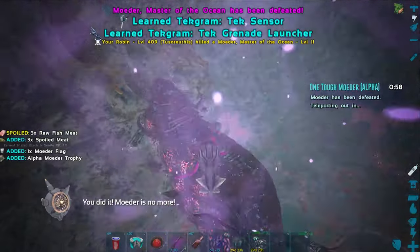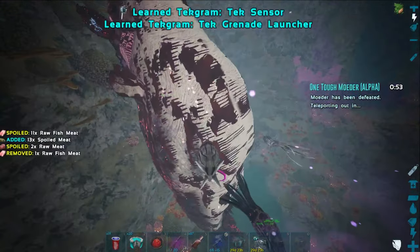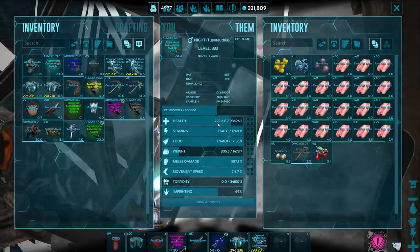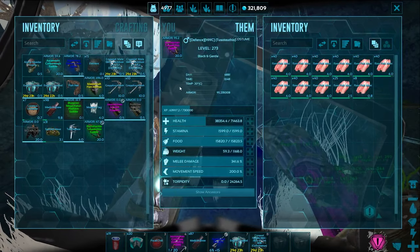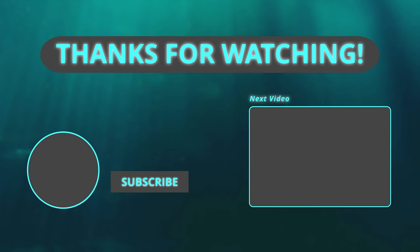Here is the end of the boss. As you can see, you get the tech sensor and the tech grenade launcher once you've completed this Alpha Motor mission. You also get some hexagons and some random other stuff. As you can see, the Tussos hardly took any damage — even the tamed one only went down by about half HP, and it had the lowest saddle at 95 armor. So you could take tamed Tussos in here if you wanted. Thanks so much everyone — feel free to watch more videos, please like and subscribe, and comment below if you have any questions. Have a great day!